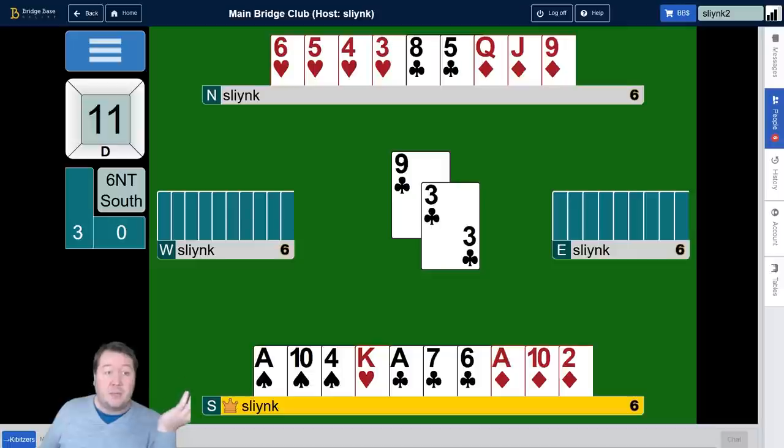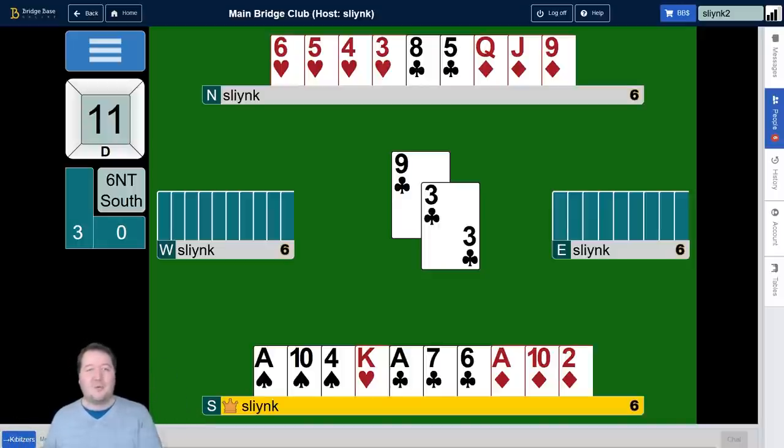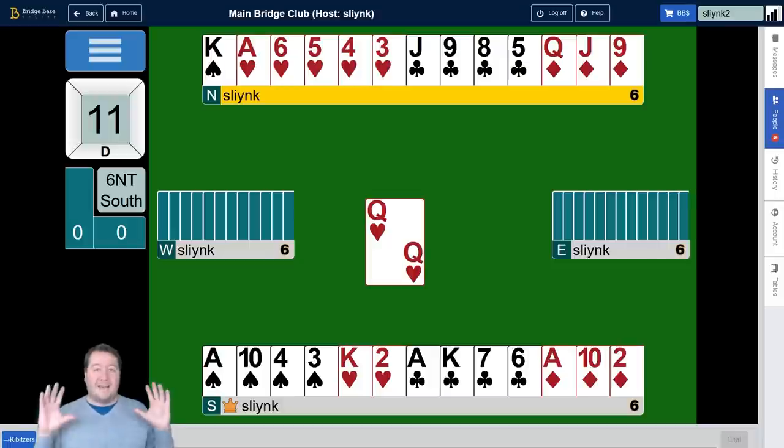So we have to choose: do we want to play them for a doubleton 10 or a doubleton queen? And this comes back to: we haven't even talked about what kind of squeeze do we actually want to do to get this extra trick. We can't duck a spade. So what options are left? This is where we get super fancy — the possibilities of what you can actually do in the card play here. It's hard to explain, but we have to confuse West, make them commit to which suit they're guarding before they know which hand we've actually got entries to.